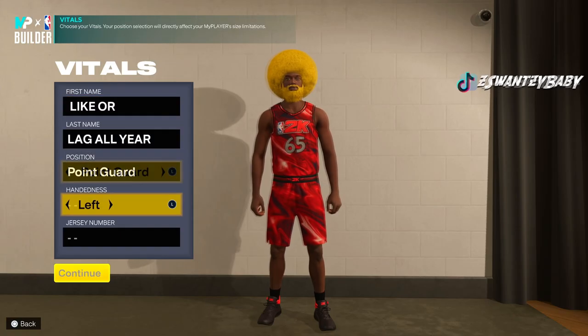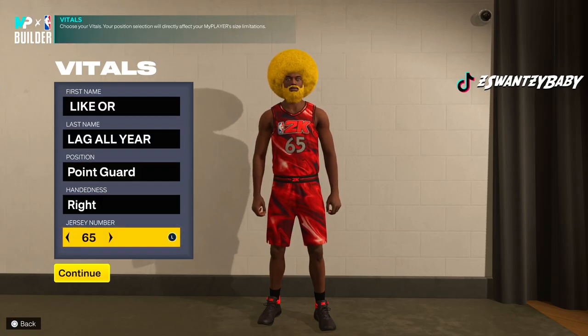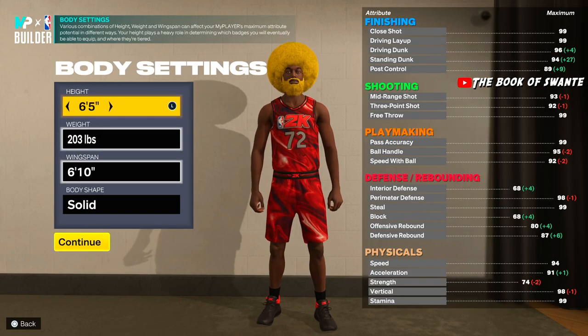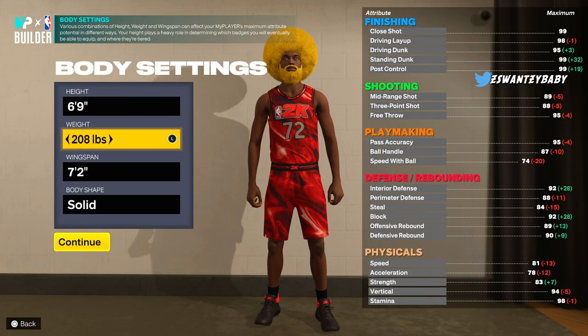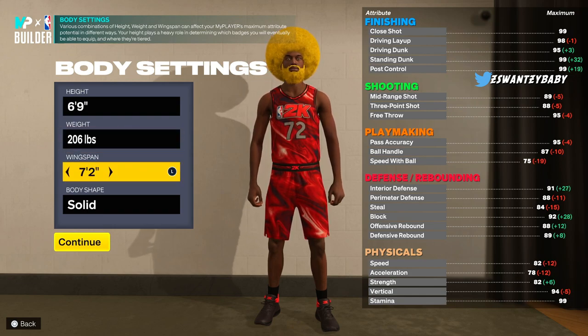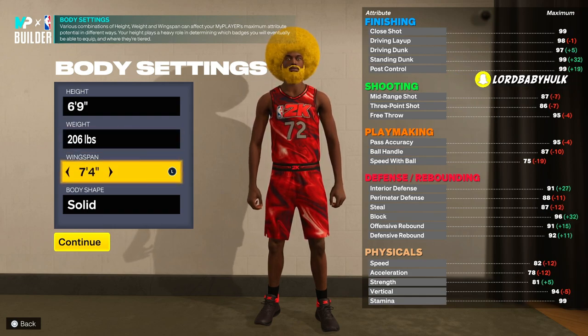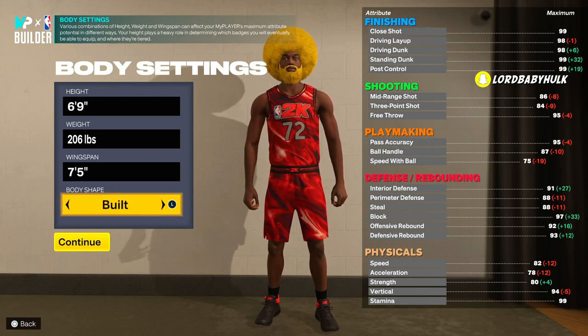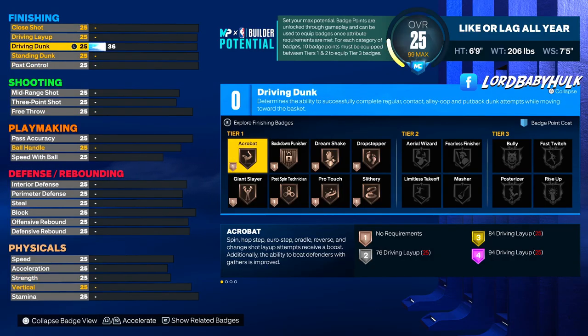We'll make him a PG — whatever hand you want. We're going all the way to 6'9", put his weight on 206, wingspan at 75, and make him built so he appears bigger than he really is. It's a real demi build.